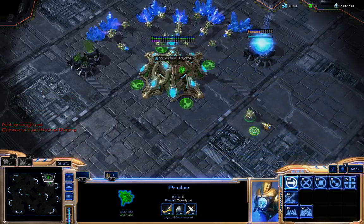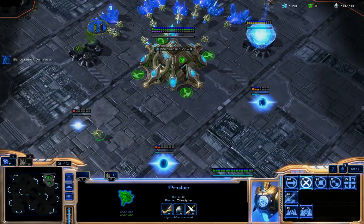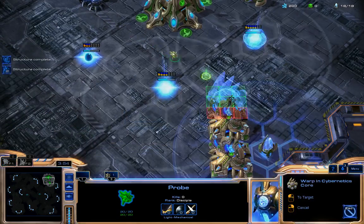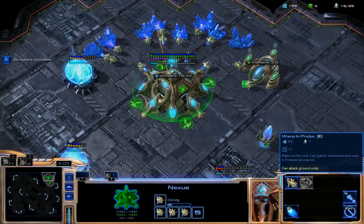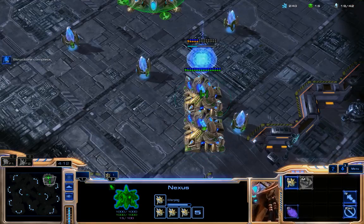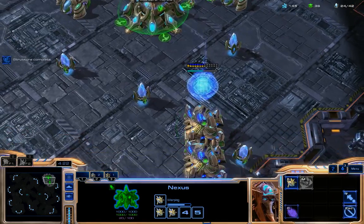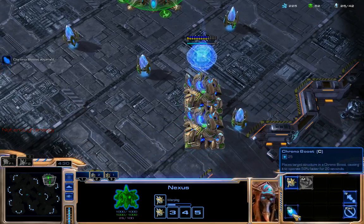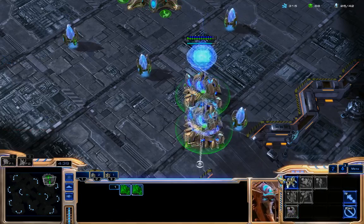What you really need is more Pylons — and by more I mean much more. I can also go for a Cybernetics Core. Now I need to build more units. I can click on these Gateways — they're very much like Barracks — and create Zealots. Zealots are frontline units, very strong. I can use Chrono Boost to speed up production, and as you can see it's building a Zealot much faster than the second one.